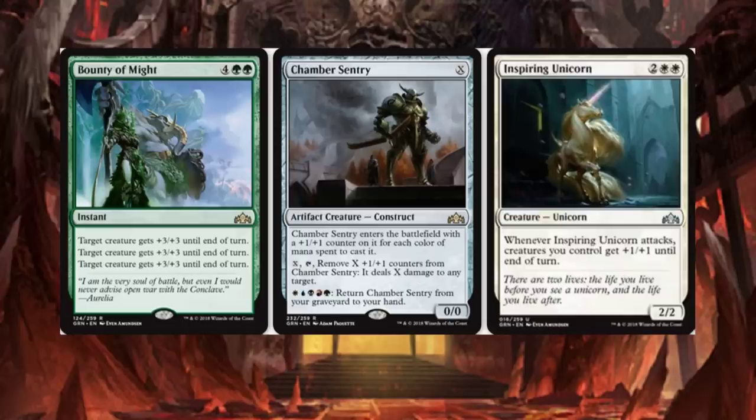Inspiring Unicorn: whenever it attacks, creatures you control get plus 1, plus 1 until end of turn. It's a 4-drop, 2/2.